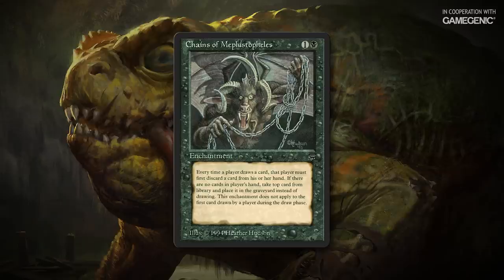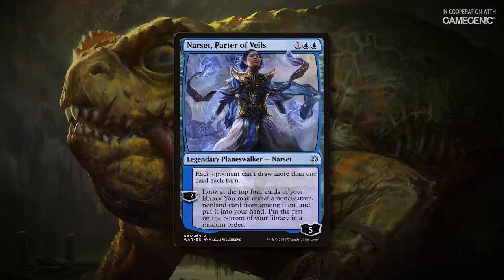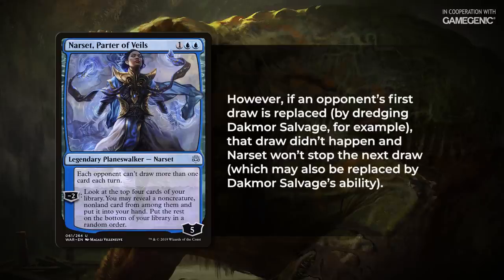Just a quick note: sometimes people use Chains of Mephistopheles or a quirk in the rules for discarding to hand size at the end of turn, but we won't be covering that today. Keep an eye out for a future episode of Better Know where we'll do a deeper dive into a concept called the End Step Sculpt. Because this combo involves drawing cards, Narset, Parter of Veils can shut it down. If you try to draw a card other than the first card you draw each turn, Narset does put a stop to it even if you plan to dredge. Here's the ruling from Narset: replacement effects such as that of Dakmor Salvage can't be used to replace draws that Narset disallows. However, if an opponent's first draw is replaced by dredging Dakmor Salvage, that draw didn't happen and Narset won't stop the next draw, which may also be replaced by dredging Dakmor Salvage.